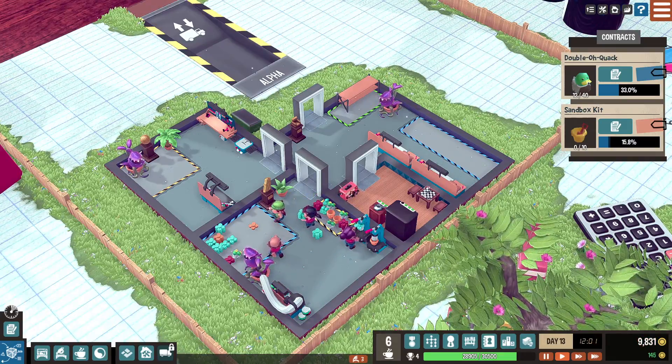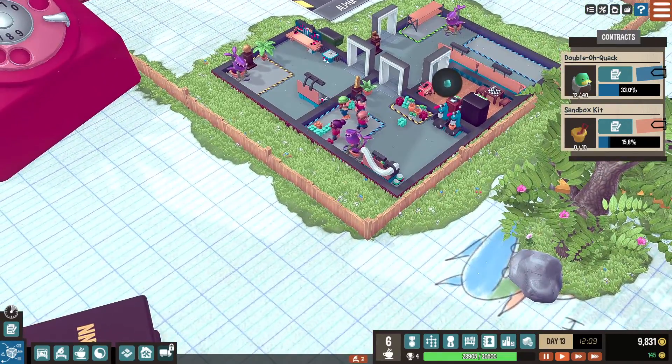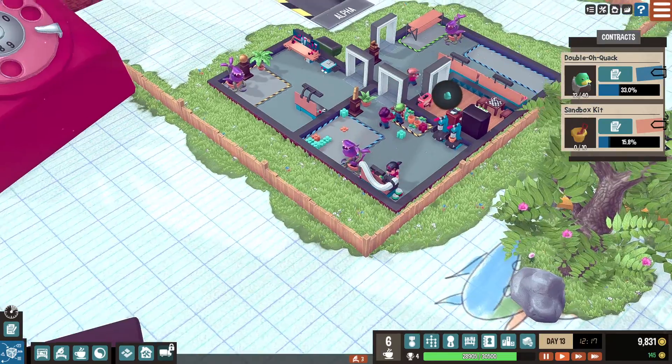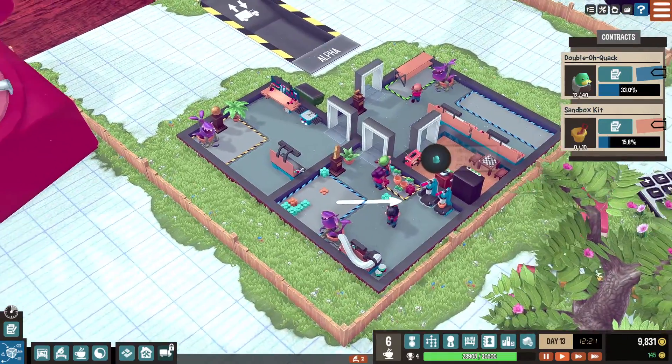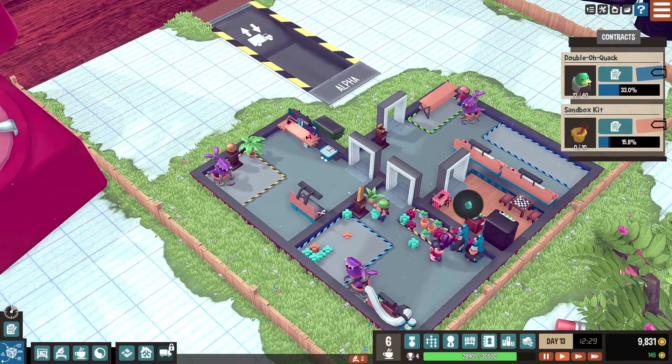Hey guys, what's going on and welcome back to another episode of Little Big Workshop. Today we're gonna get sweaty — well, we're not. We're ShabbyDoo and we're gonna tell all of these guys what to do. They're gonna get sweaty for us while we just rake in the dough.